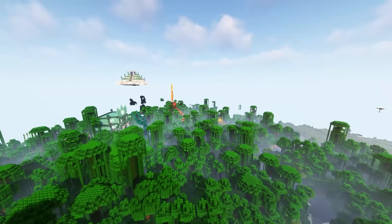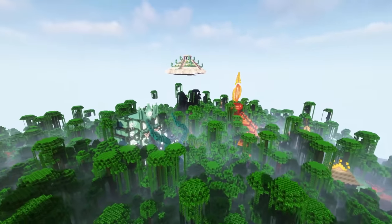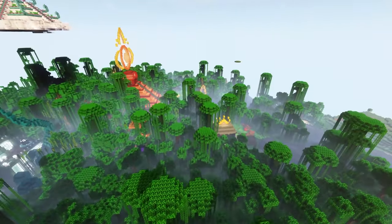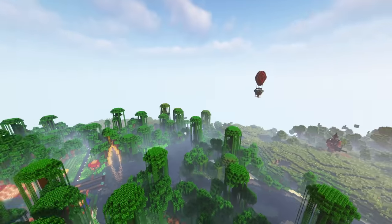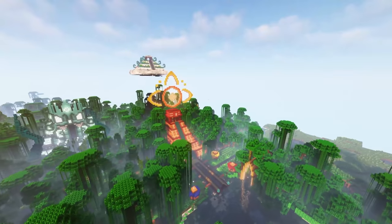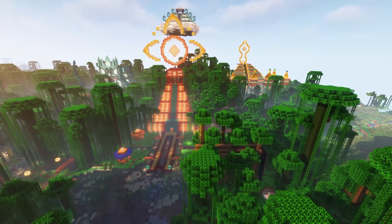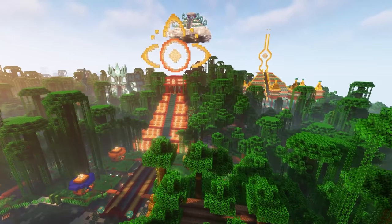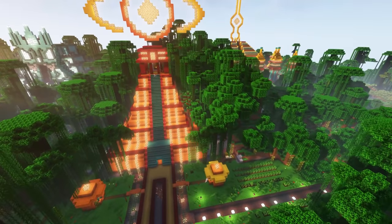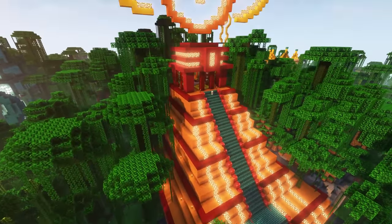Now we are getting over into Joey Graceffa's base, right here with his earth, air, fire, and water temples. This whole area looks really cool. Flip will also be over here somewhere. I absolutely love the jungle builds and I think this one fits in really well — all the trees really dominate this area still, and this one has the mountain terraformed around it, which looks really cool.